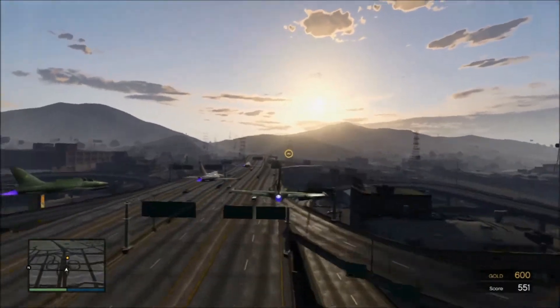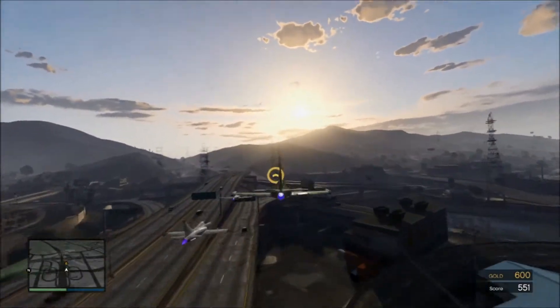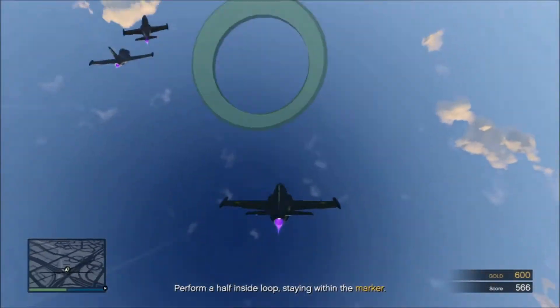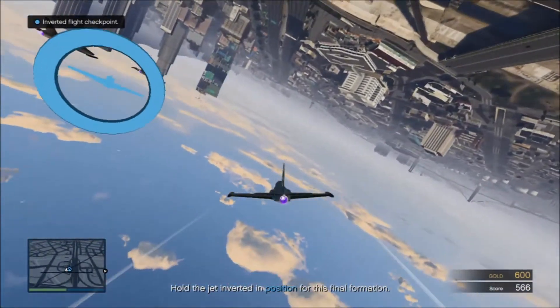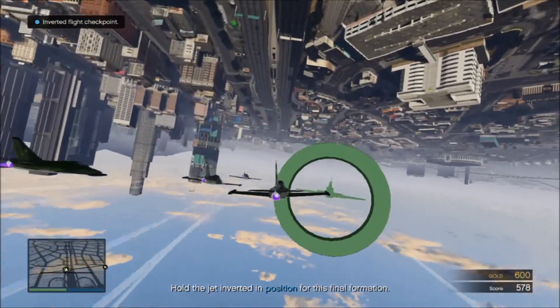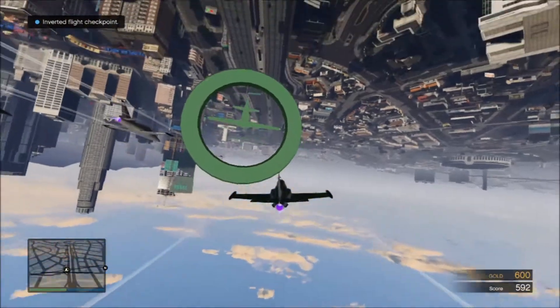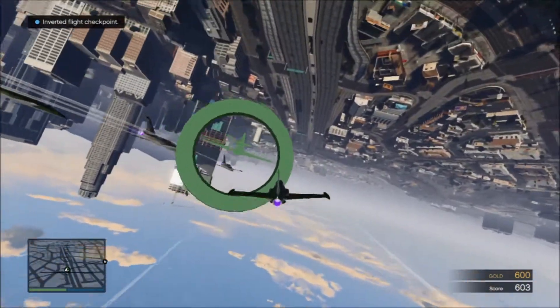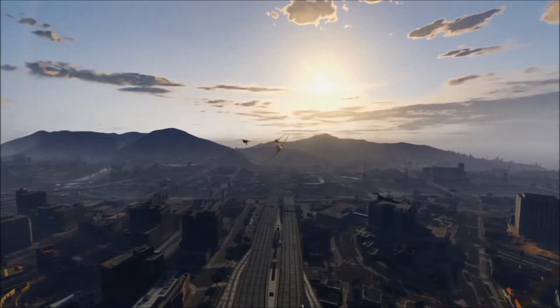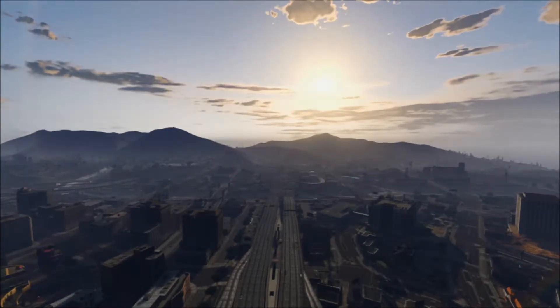Now we're completing a half loop and holding position inverted. All right, maintain formation. That's a gold star pass. You almost look like a zoomie. Almost.